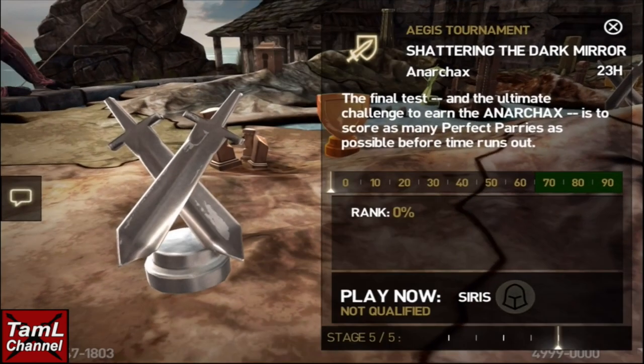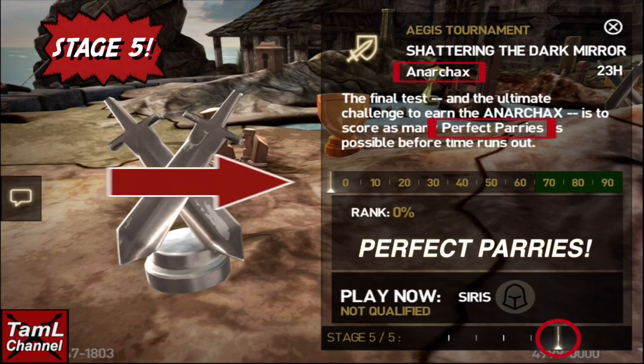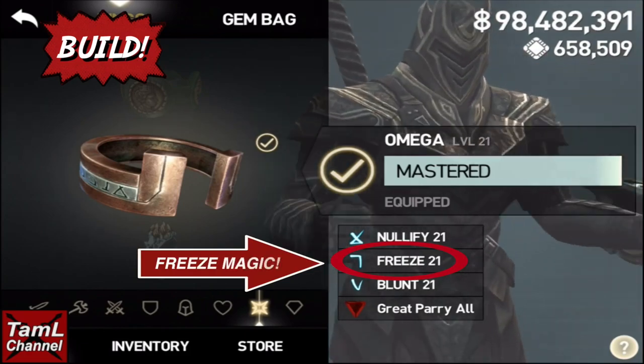Hi guys, we're into the final stage of the Aegis tournament — it's stage 5. The winners will get the Anakax heavy weapon, and the top 30% will be the winners. We have to do perfect parries.